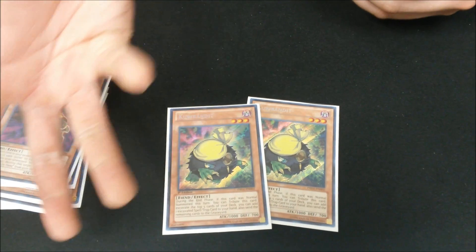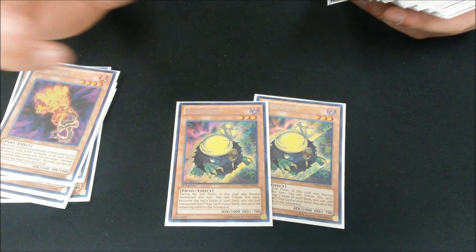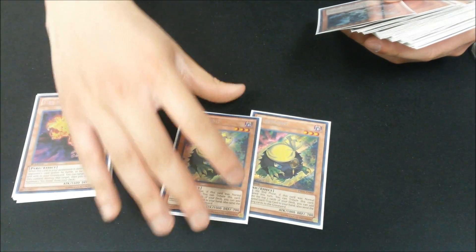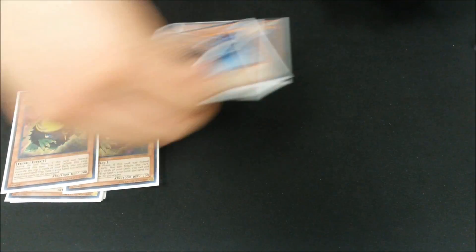Two Kearney Bandits — they mill five and add a spell or trap to hand. Really good in Dragons because you want to mill as much as you can, and it helps set up plays. Tempest, Blaster, Tidal, Redox — four colors.